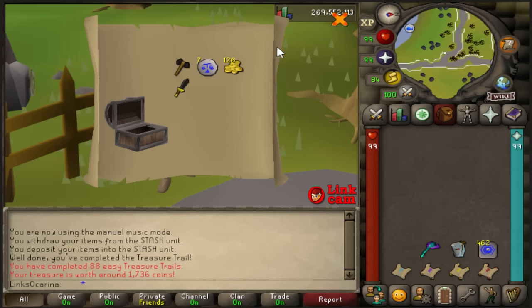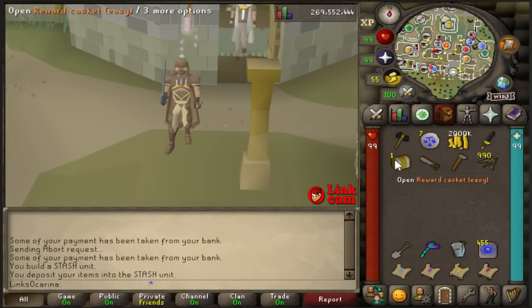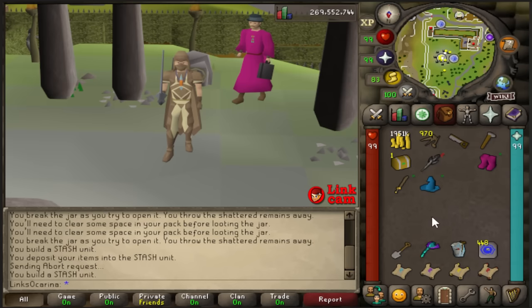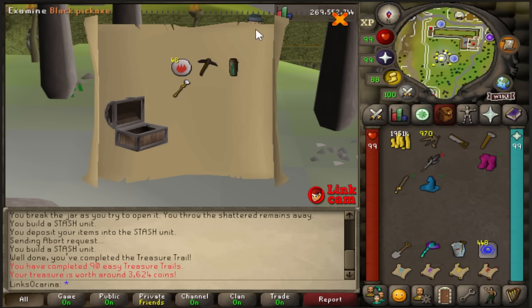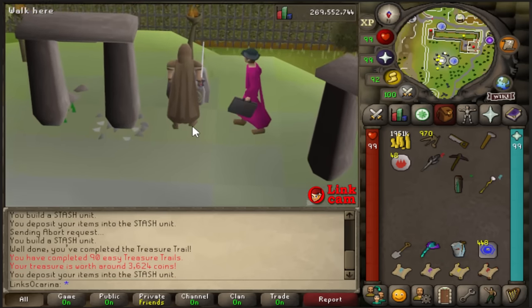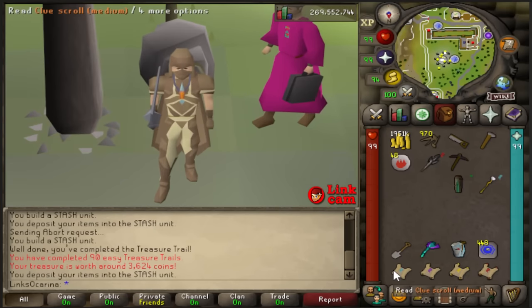Nothing that I could use in the fight and only 1.7k. It's not ideal. Casket number two — so bad. The last of the easy clues, let's see if we can finish off strong. Staff of air might be useful if I want to go magic, I don't know. Nothing too useful, 3.6k. Those all equated to 10.2k — about 10k towards a weapon, but the real meat is going to be in these bad boys. Let's start on the mediums.